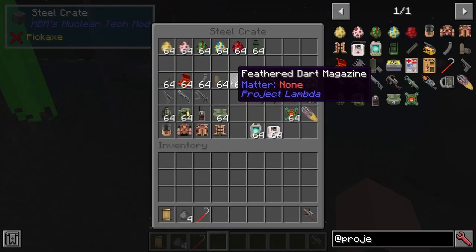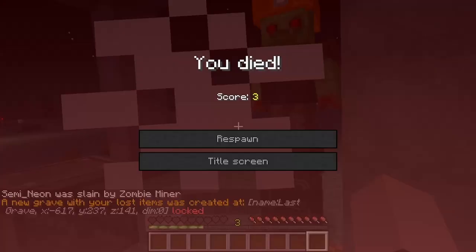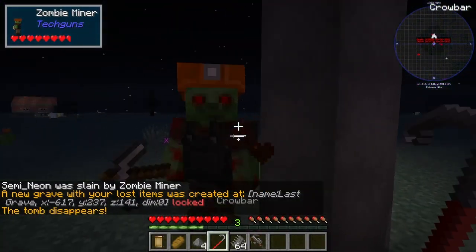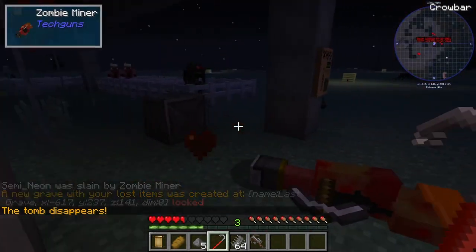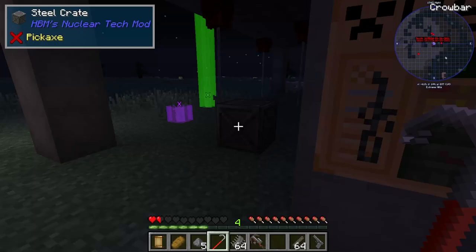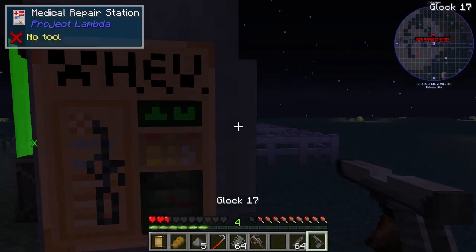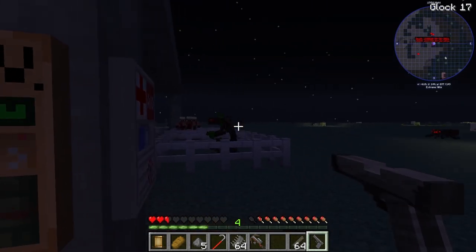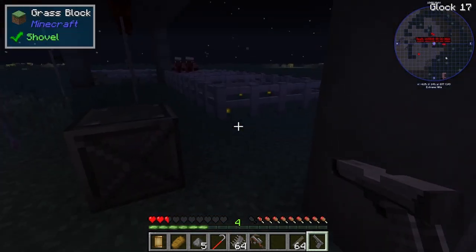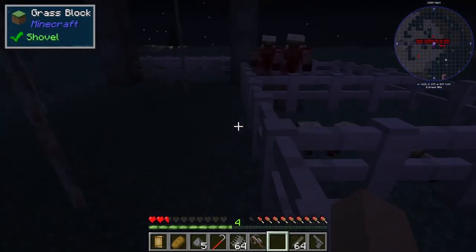First things first, we're getting the Glock 17. There's always a zombie just like anywhere. Okay, Glock 17, we're doing this first. It even sounds realistic. Taking cover. Yes, it's dead. Next we have the head crabs — it doesn't drop anything obviously.